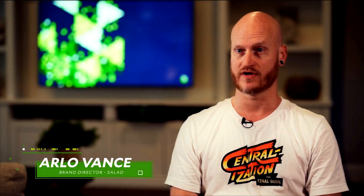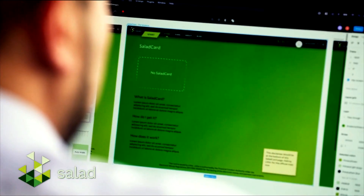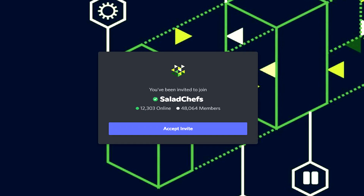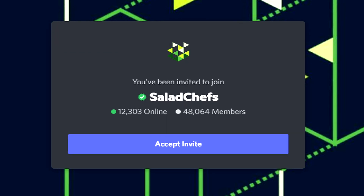Another really cool feature about Salad is that these guys are not anonymous. So if you have any safety concerns about Salad or their team, you can just go over to their website. They're actually based in the United States, and you can find out everything about their staff and Salad's coding — I'll include a link in the description below. Not only that, they have a very high rating on Trustpilot. Salad also has an official Discord group where you can head over and talk to one of the many thousands of chefs that are chopping away.